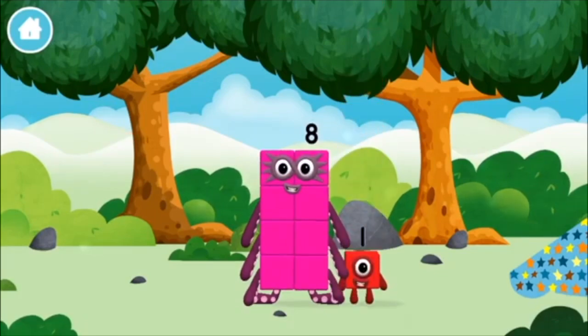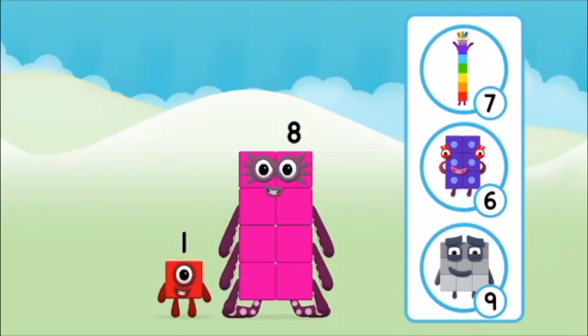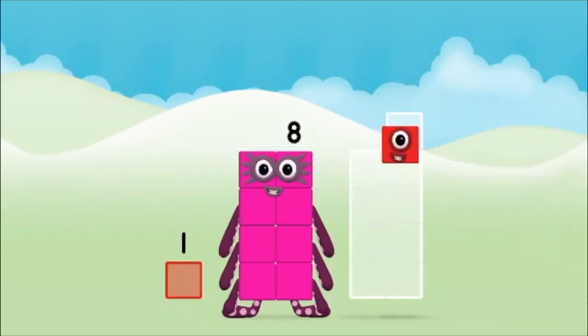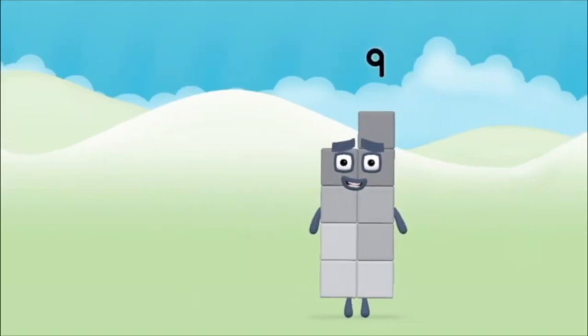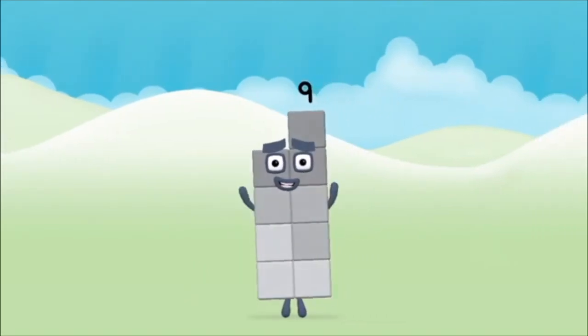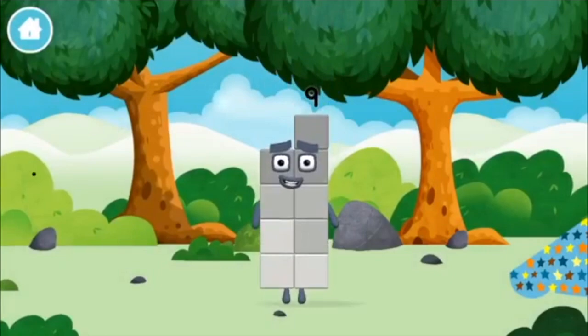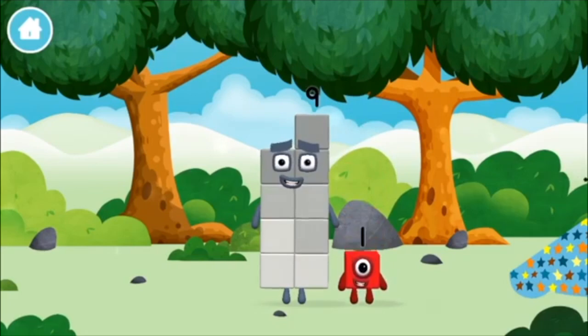Which number block did you find? Which number block do you think adding these together will equal? Well done! You were right! Add the number blocks together! One, eight — one plus eight equals nine! That's it! You made number block nine! You made a new number block! The number block was hiding behind a tree!